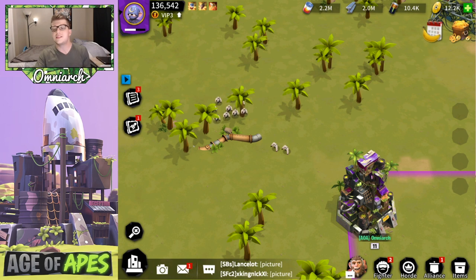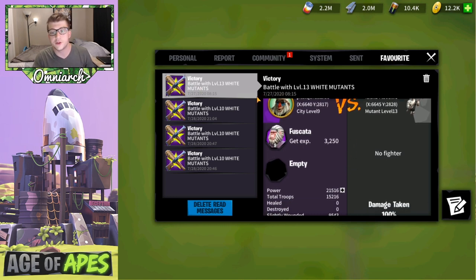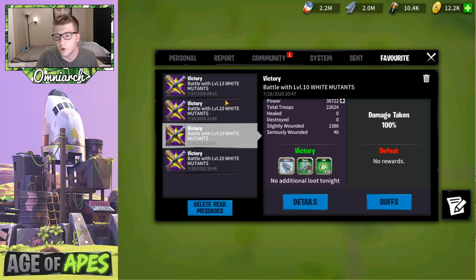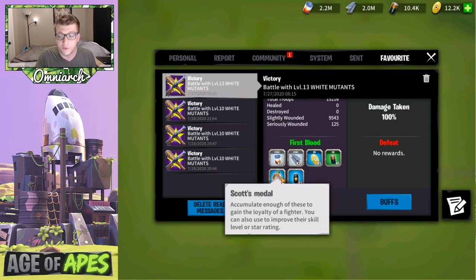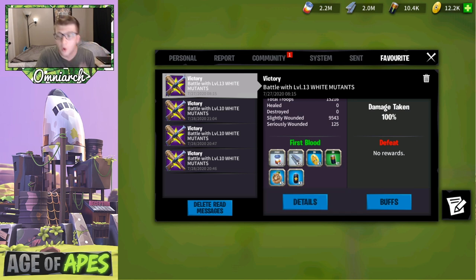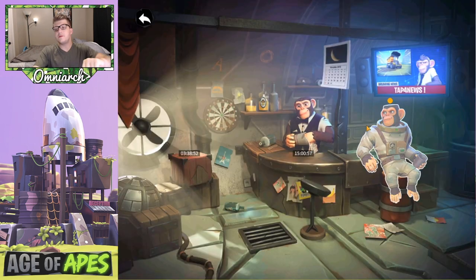Tip number fourteen: always try to kill the highest level mutant you can, at least once. You get a first blood bonus reward for doing so — beyond the normal loot you'll get medals for fighters like Scott, gene potions, and premium currency CDs. You get more rewards the first time you kill a particular level of mutant, so always push to take out the highest level you can manage at least once to get those rewards sooner.